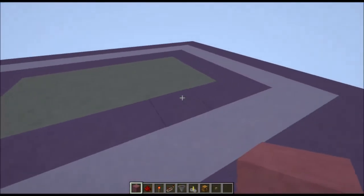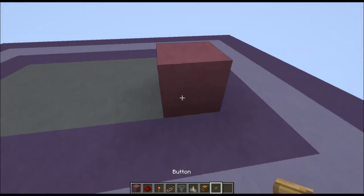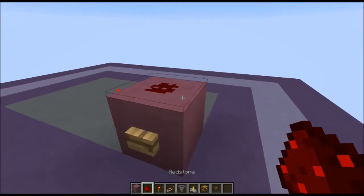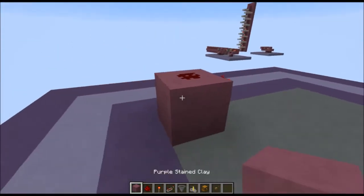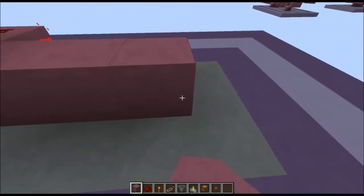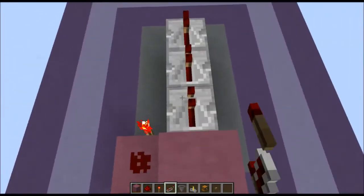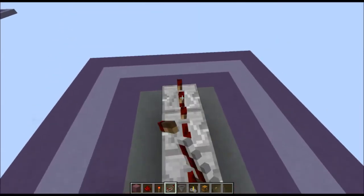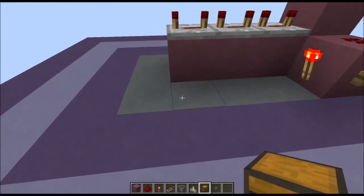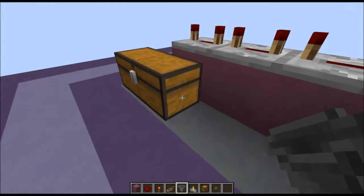The first thing you want to start with is your button. Put that on your far right, place the button in the front, a torch on the side, and a piece of redstone on the top. Now at the back of the redstone, place a block. Next to that, place 3 blocks, and you're going to put repeaters all on 4 ticks. That's the starting part. Now put your chest over here on the left, and we're going to start the stack.